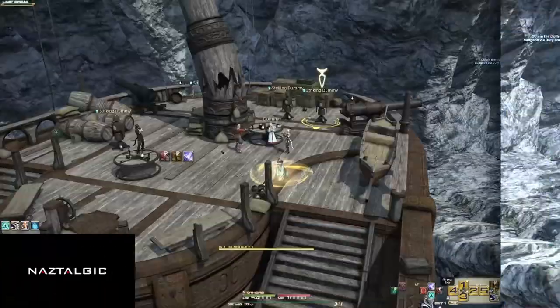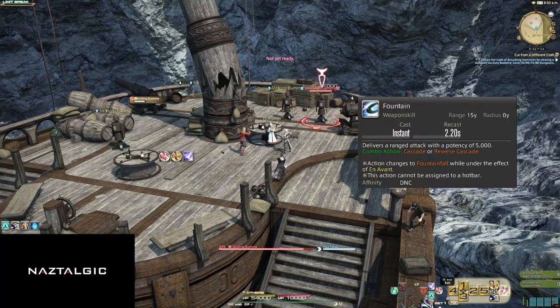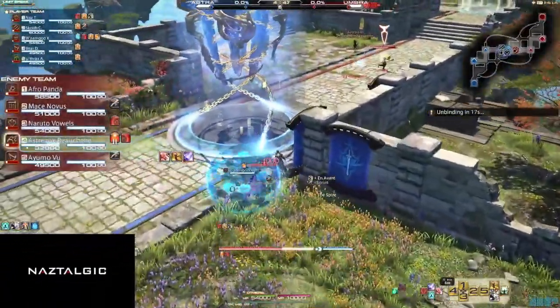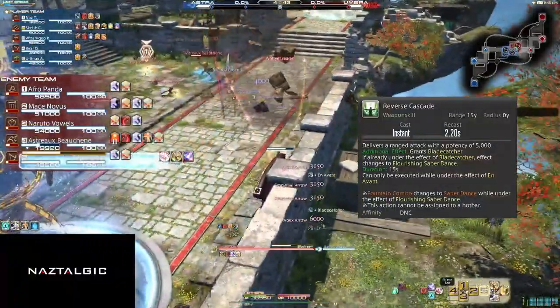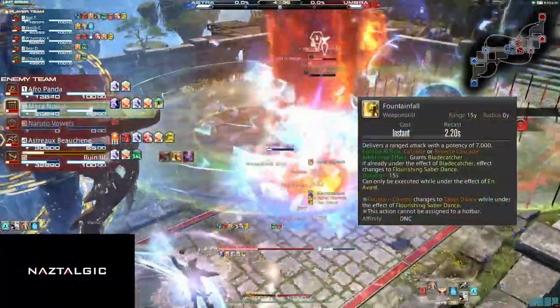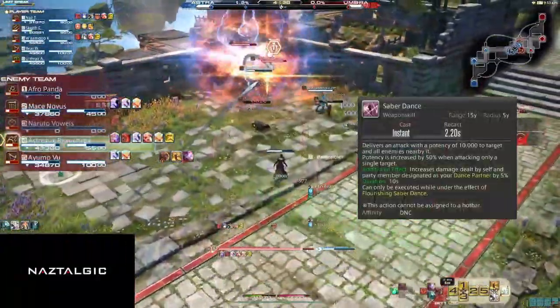Our basic combo consists of Cascade and Fountain. These are mostly used as filler until your cooldowns are back up. The Fountain combo button will change to Reverse Cascade if you use En Avant. Reverse Cascade does 5,000 potency and gives us the Blade Catcher buff. This buff allows the Fountain combo button to change to Fountainfall if you use En Avant.